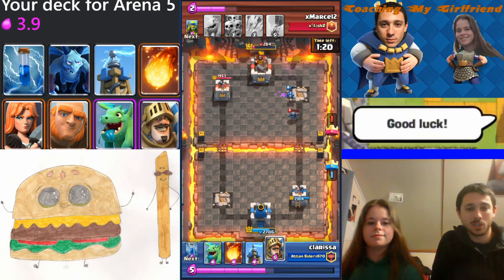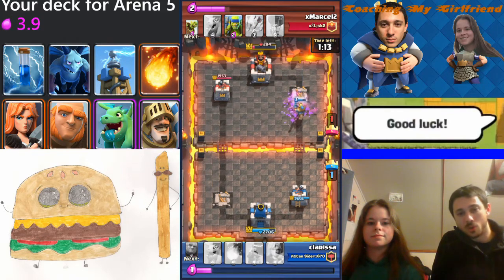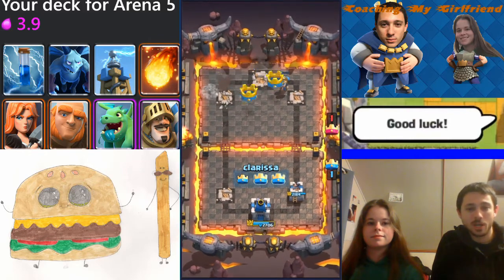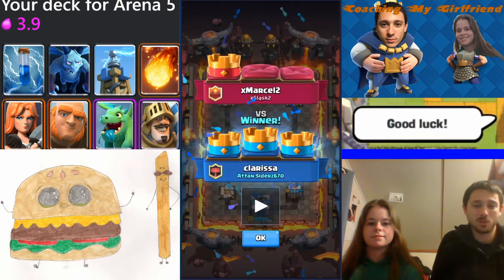We decided to put a Tesla in there. Tesla was recently buffed — we thought a defensive structure would be really good. It could shut down those Balloons and those Hog Riders really well. I gave her a few tips on how to use defensive structures properly: you want to place them kind of in between your two Princess Towers to shut down a Balloon or a Hog. It's working out really well, and it's great in this current meta.